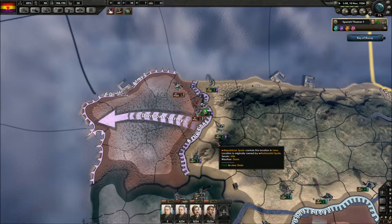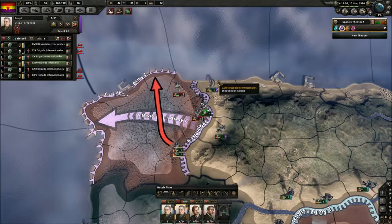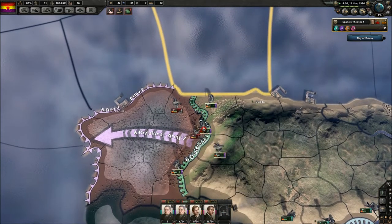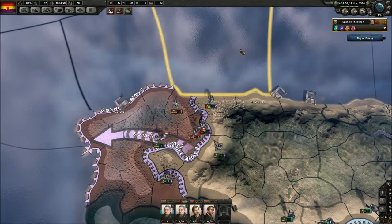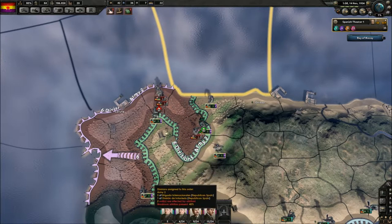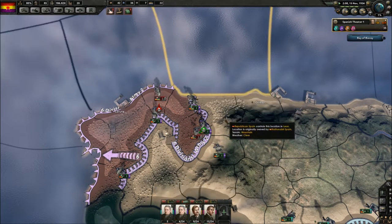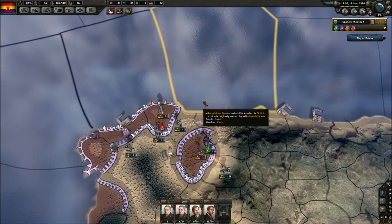So they are putting up some resistance now, but that shouldn't be an issue at all. We can just circumvent them like this — let's make sure that we aren't encircled like we were last time. Now they're trying to circumvent us here, so with their arms tied up like this we can take Coruña and deny them their only port, which is perfect.